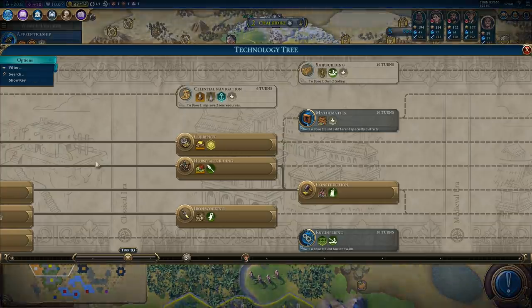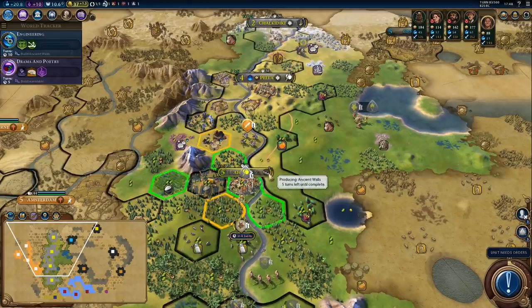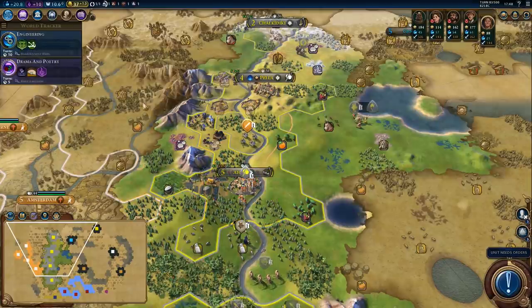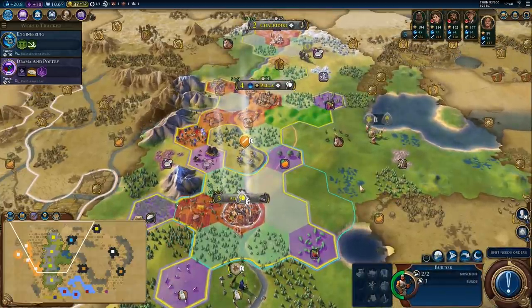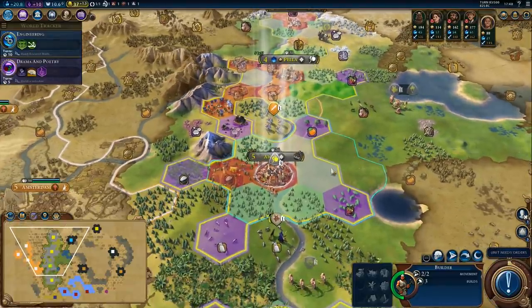50% apprenticeship — let's switch to engineering. We will finish city walls in 5 turns and also get 50% engineering in 5 turns, so that's good timing. There's the builder — we need a few mines to get the apprenticeship boost. So that's what we'll use him for. This guy can get a few mines around our capital.